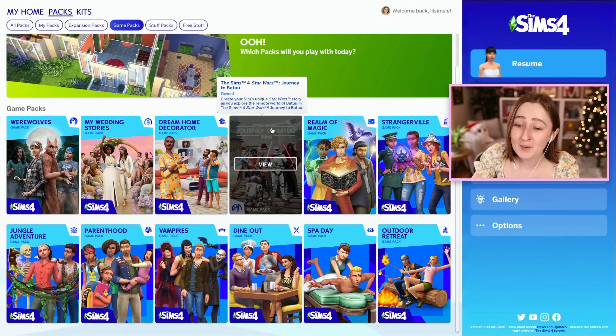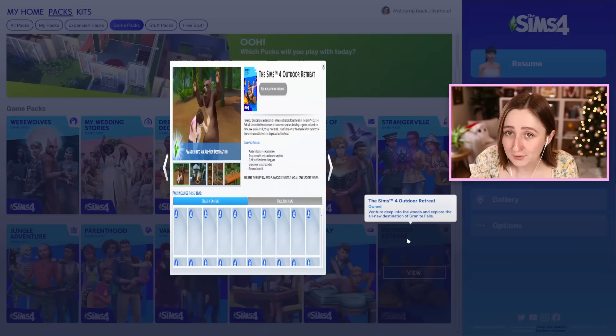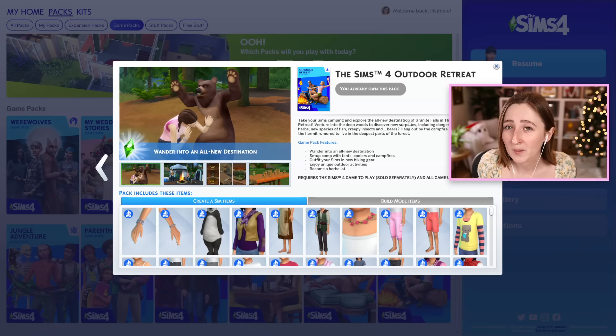Also, I just opened this game pack menu and I am extremely offended by this pack having a different icon than the rest of them. I know it's branded or whatever, but the fact that it's different is really bothering me. Anyway, we're gonna start off with Outdoor Retreat, the first ever game pack for The Sims 4.